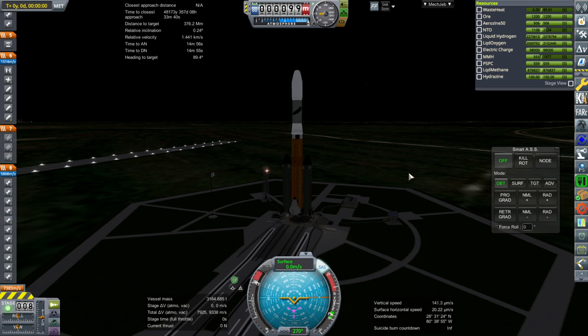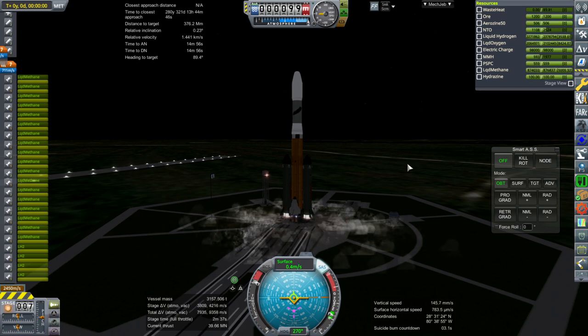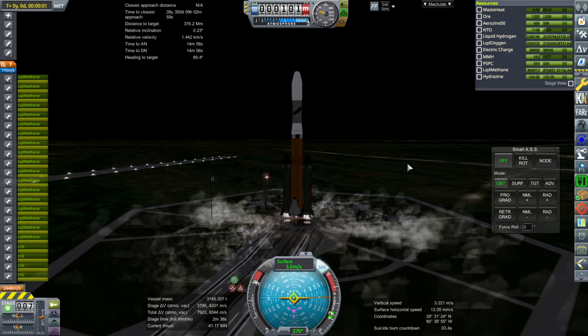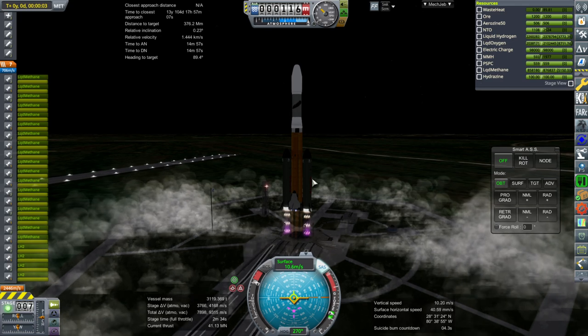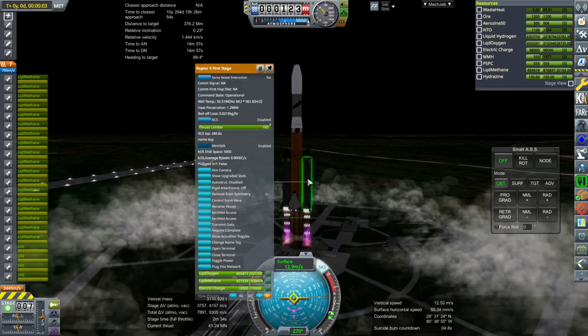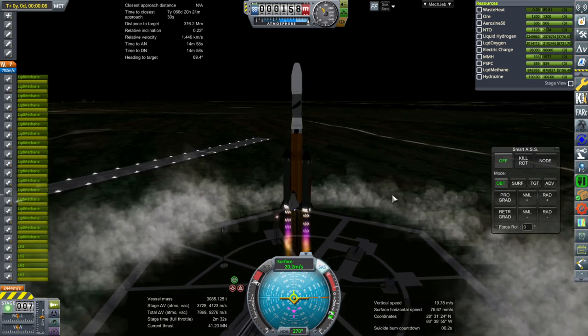There's a rare case of me doing something in this save that isn't on a live stream and is instead during a video. But we'll go with it because I want to land at the particular location where we have our other assets, to assess the lag situation. Ignition. And launch. 18 Raptor engines and four RS-25s — hopefully RS-25Ds.